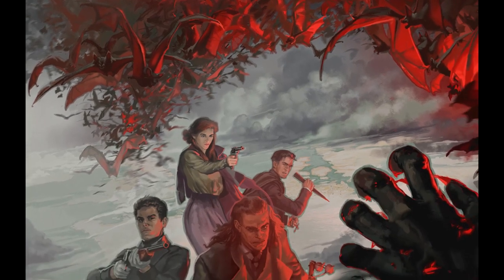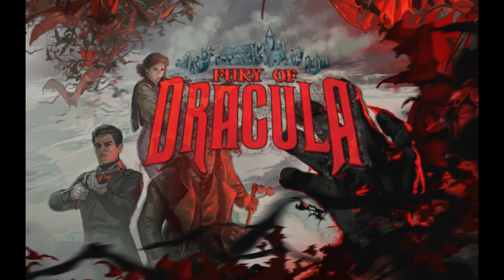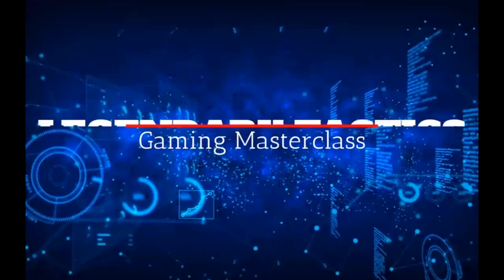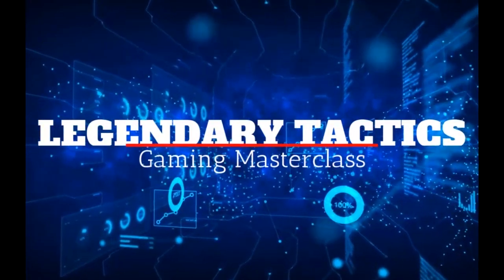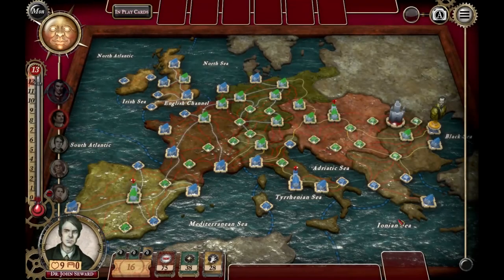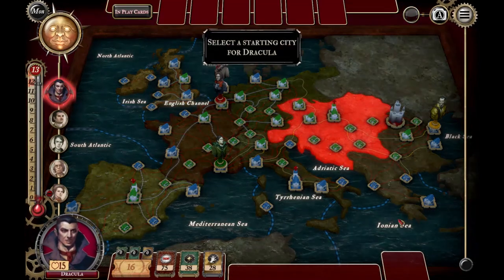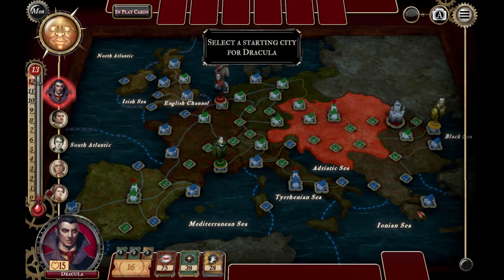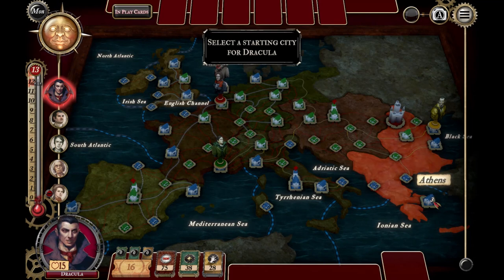In my first game playing as Dracula, I wanted to test the AI to see if I could avoid all encounters and never be seen on Legendary Tactics. This is my first play as Dracula and I wanted to try something a little bit different today. Part of the process of building a strategy guide is to play the game quite a bit, and I wanted to make you involved in the process today.